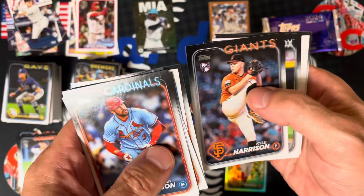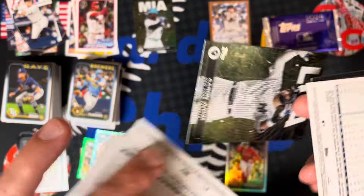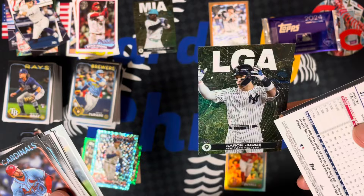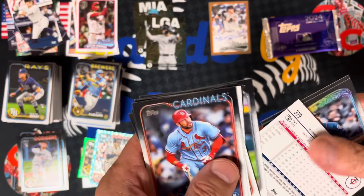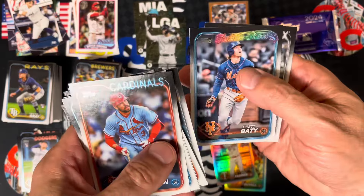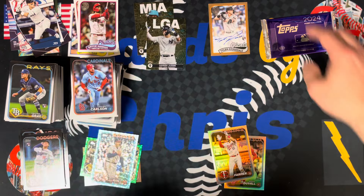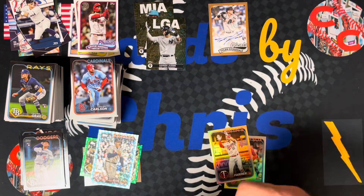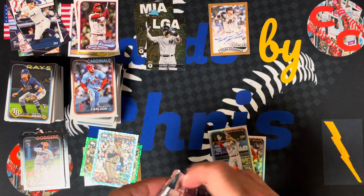Connor Phillips rookie. Kyle Harrison rookie. There we go — Aaron Judge LGA. Another one. Nice. And a Rainbow Foil Kyle Farmer. Brett Beatty Future Stars. And Eloy Jimenez. Not too bad. Second half of the box was pretty good. I like that Riley and the Yamamoto hit. Very nice.